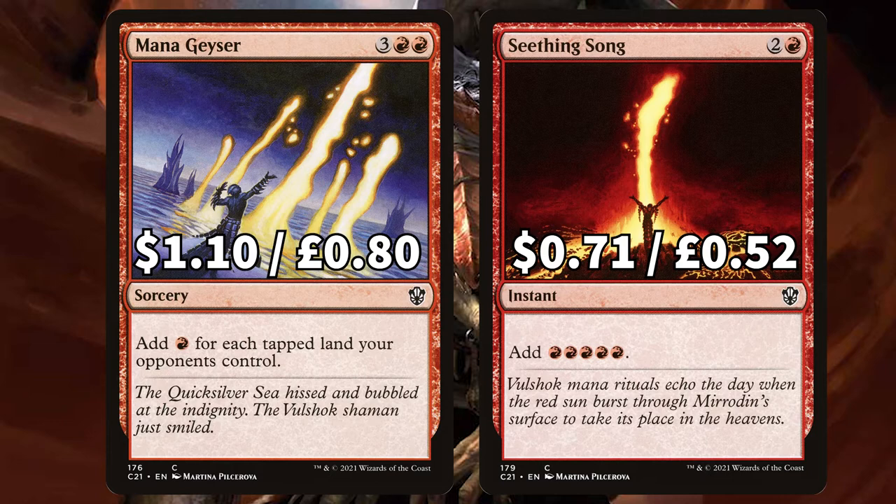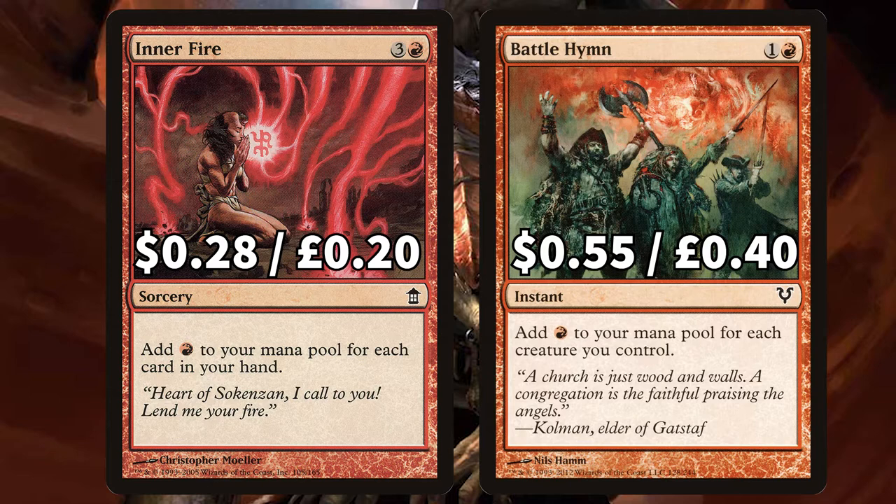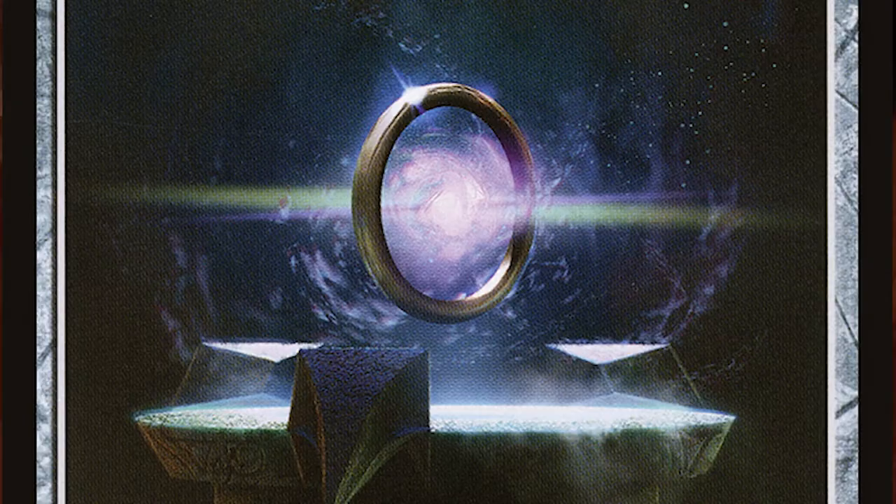There is Skirk Prospector to allow us to sacrifice a goblin and add a mountain to our mana pool, and Infernal Plunge to sacrifice a creature and get three red mana. We've got Inner Fire to add a mountain for each card in our hand and Battle Hymn to add a mountain for each creature you control. There is also Birgi, God of Storytelling, a super important card that allows us to get a red mana whenever we cast a spell and our mana doesn't disappear as we travel through phases. And finally we have Sol Ring, because Sol Ring.